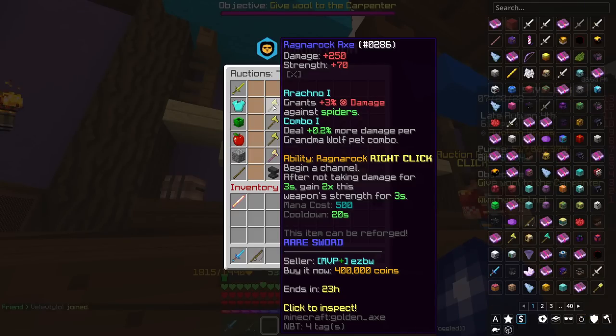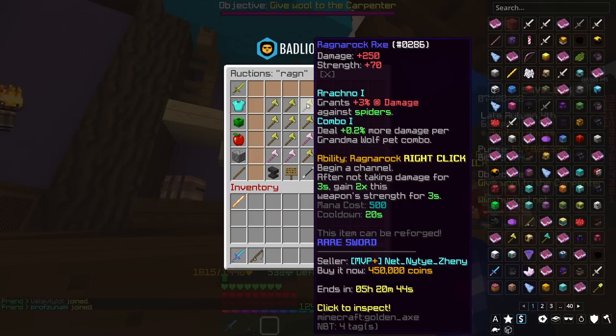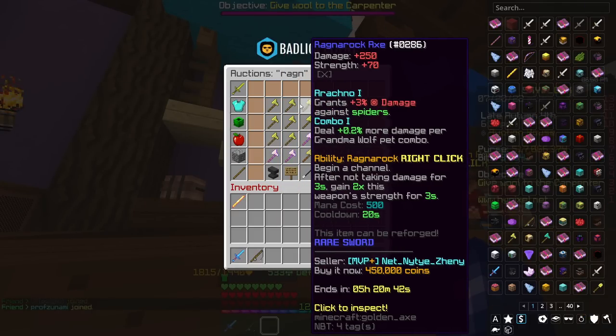The weapon in question is the mighty Ragnarok Axe. This weapon came out in the Crimson Isles update. I've not actually used it yet, but it's got some interesting stats.